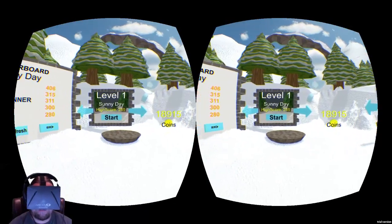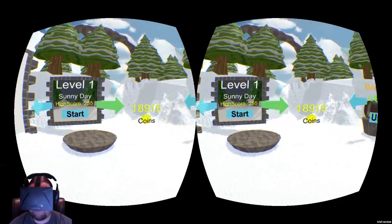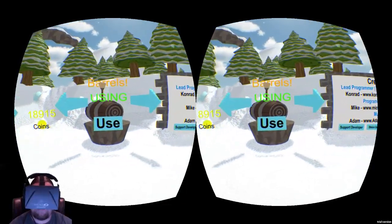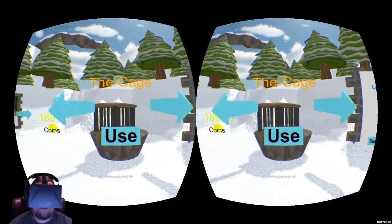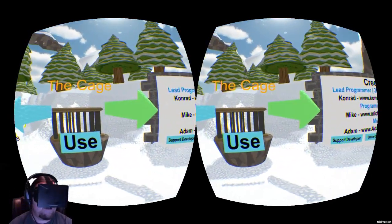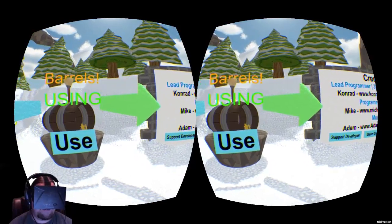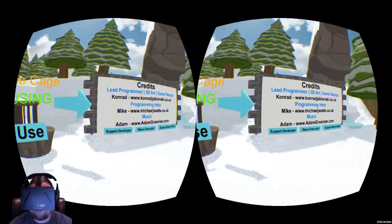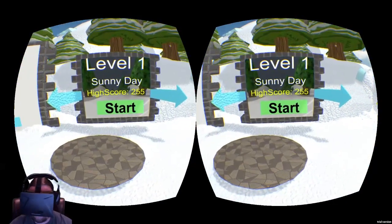Currently, there are 4 different themes for level 1. He does plan on adding new levels in the future. He also plans on adding multiplayer sometime in the future, which is going to be freaking epic. You do have the option of choosing your sled. You do have to buy these sleds with your coins that you earn while actually playing the game. I have already bought all of the sleds, so we are going to play something a little bit interesting, which is the cage. Let's go ahead and start the game.